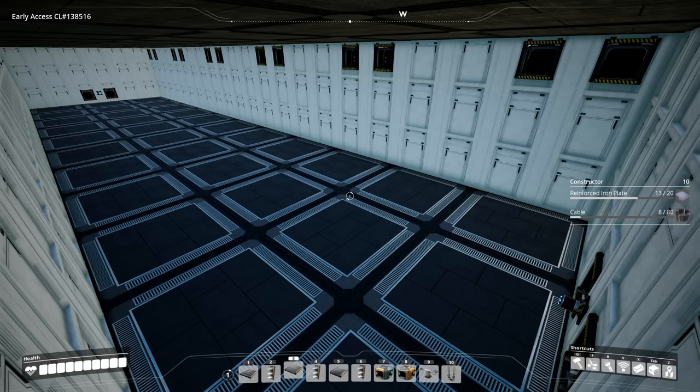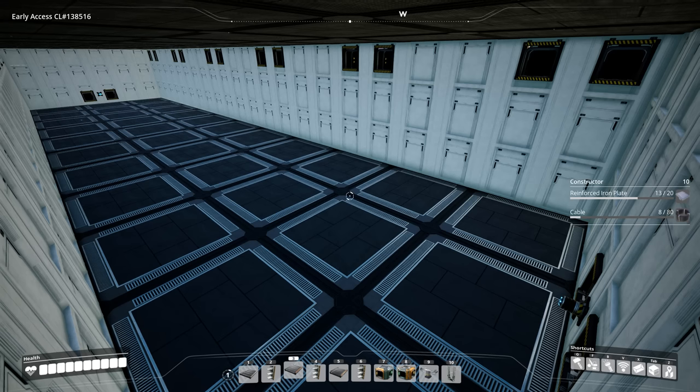For the foundries we're going to do some load balancing. If you choose not to, you can use an array system, but the balancing is relatively simple in terms of how the belting splits. Essentially our goal is to take each individual line of 240 and split it up into six different outputs — therefore inputs into the foundries — for 40 ore per belt per minute.